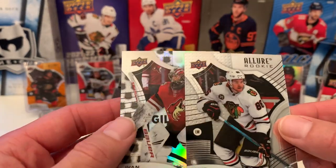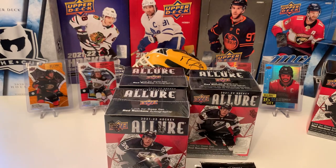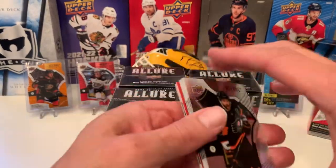You got the regular one with no background too. The Shield is the Parallel in the Walmart product. If you get one in every pack, getting a Parallel Rookie in every pack is pretty cool.